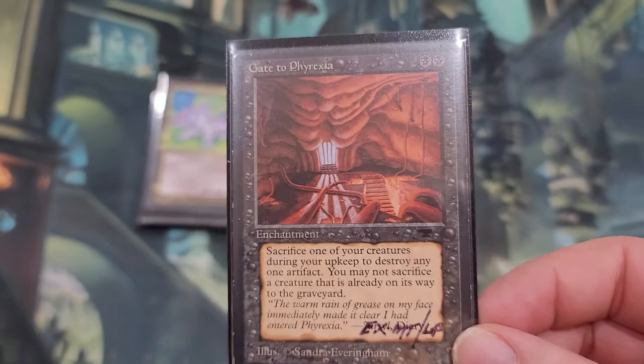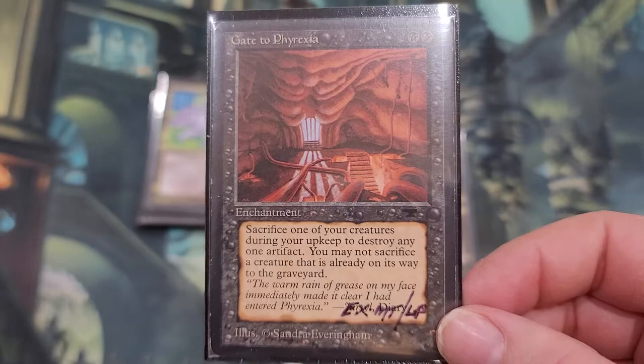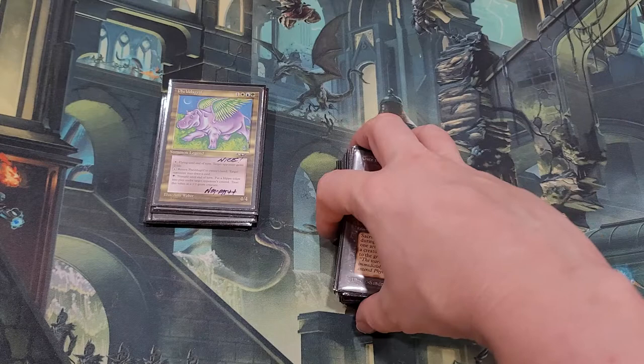I know this guy's text — it comes from way back. Sacrifice one of your creatures during your upkeep to destroy any one artifact. You may not sacrifice a creature that is already on its way to the graveyard. Basically, if you have a token-heavy build like zombies — pumping out zombie tokens — you sack a zombie and blow up a Sol Ring or their mana rocks. It's going to slow people down if you can blow up a lot of their mana rocks and ramp.